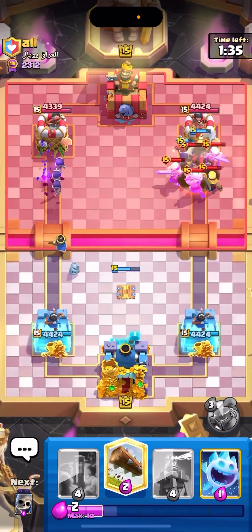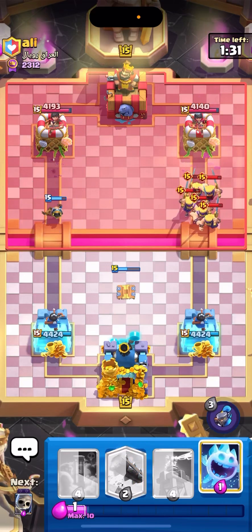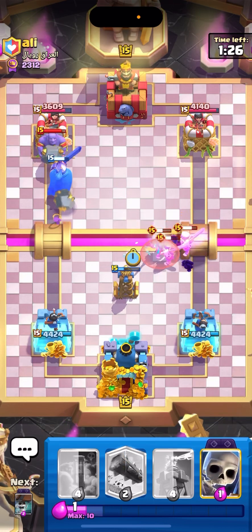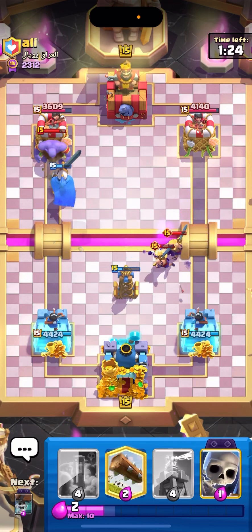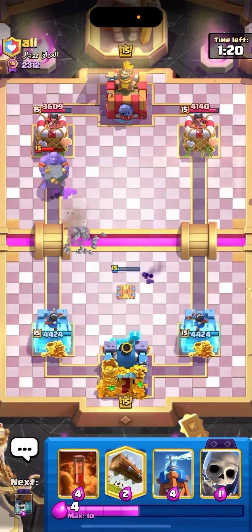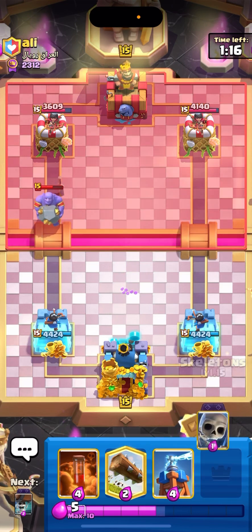We got Barbarians — will they defend? Let's pop the Little Prince's ability as well; I don't think he's gonna expect it. He has to go for the last second Bowler. Maybe I could've popped it a little earlier, but that's fine. The Bowler will retarget the Little Prince anyways.